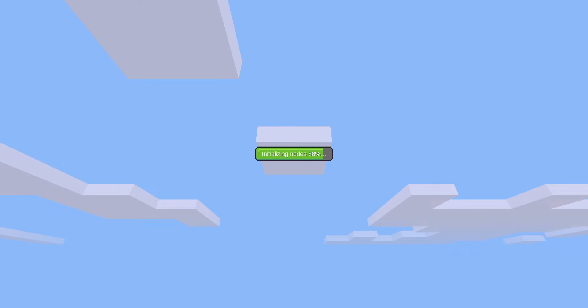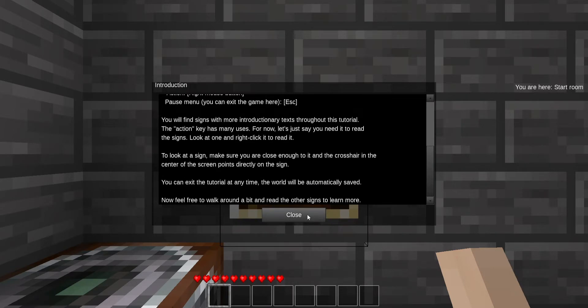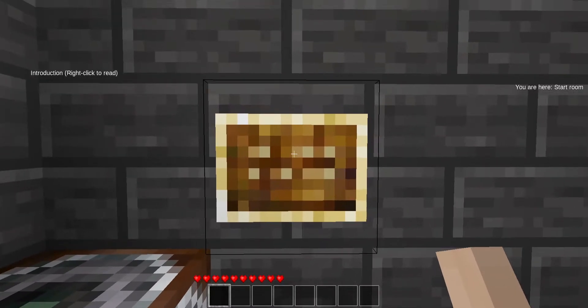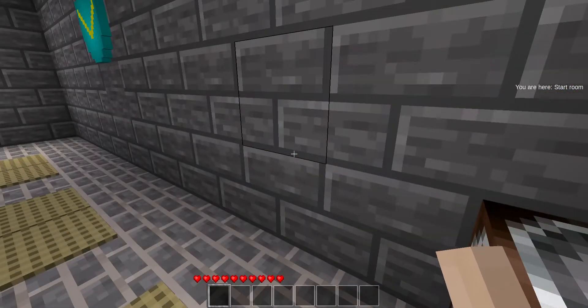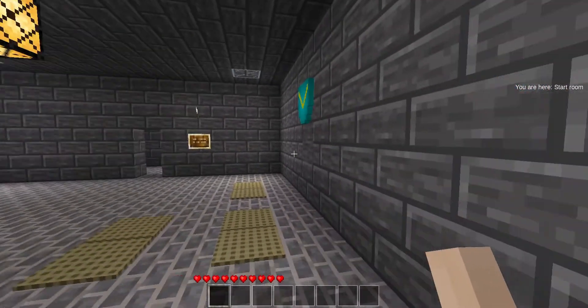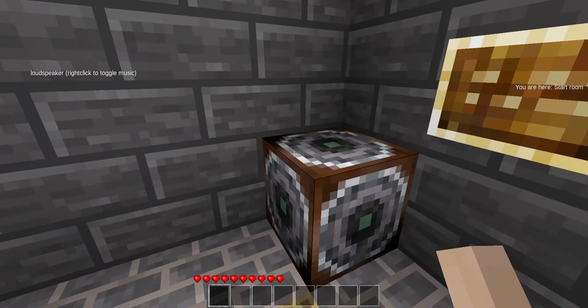Creating a server. Windows Defender Firewall. Okay, welcome. This tutorial will teach you the most crucial basics of MineTest. It assumes you have not changed the default key bindings. I have not. You are here in the start room. Feel free to walk around a bit and read the other signs to learn more. Alright, so that's the introductory sign.